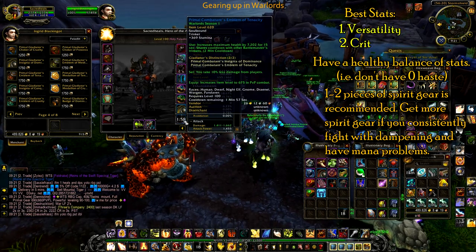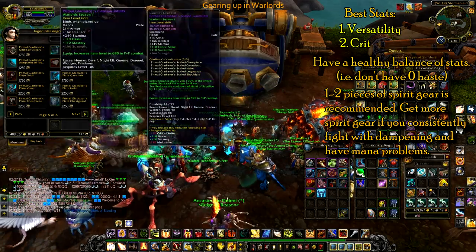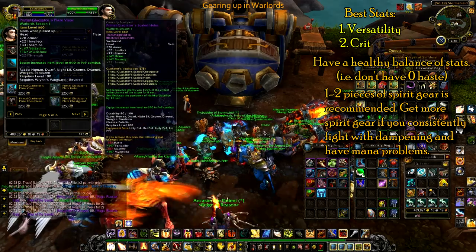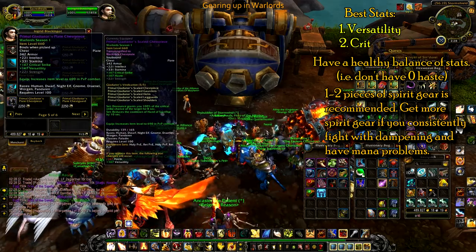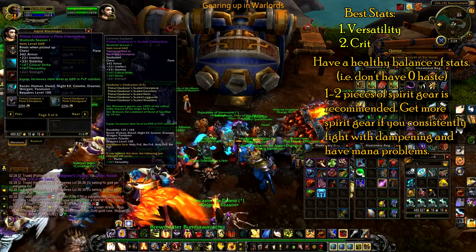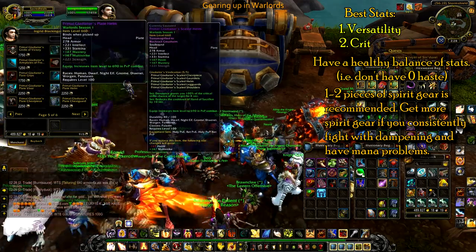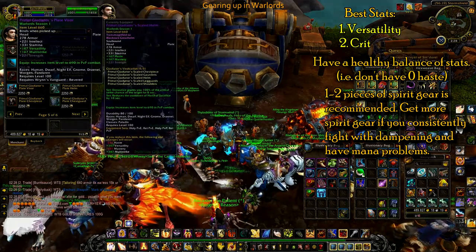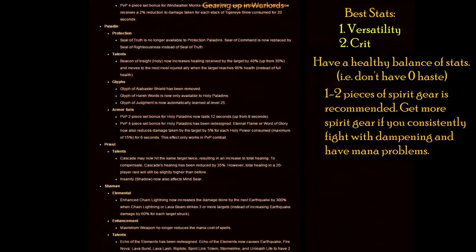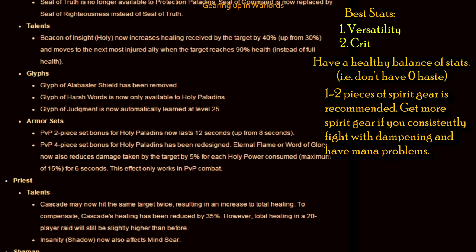You have the option of getting a 5th set piece that has no set bonus attached to it, but you can get the versatility in that gear slot. A few Holy Paladins have actually completely abandoned the 4-set bonus — which is the reduction in cooldown to Hand of Sacrifice — and choose the versatility pieces instead, which is actually really smart and probably better right now in 6.0.3. However, in patch 6.1 the PTR notes mention Paladins have a new Word of Glory damage reduction set bonus, so if that's the case you'll definitely want your 4-set PvP bonus.